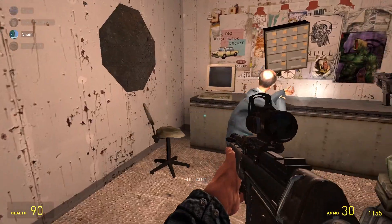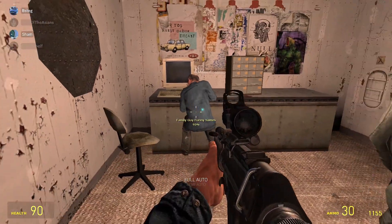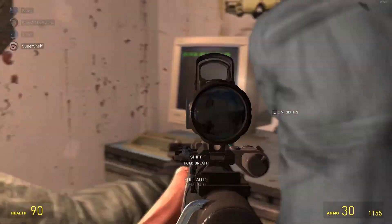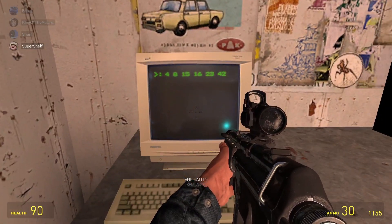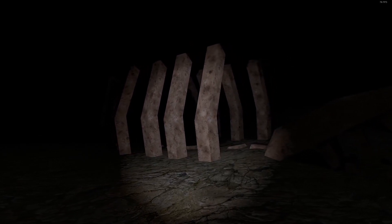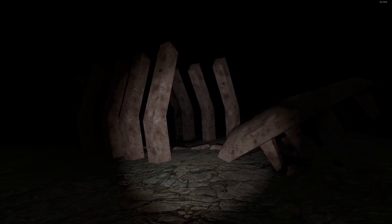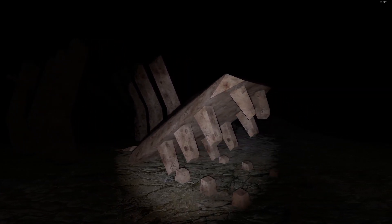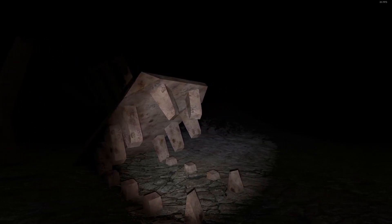Here's a piece of evidence that definitely has gone under most people's radar. While other things have been hiding in plain sight, this had to be discovered particularly. The numbers 4, 8, 15, 16, 23, and 42 appear in succession on a specific computer right outside the O2 room. These numbers frequently occur in the show Lost, where each corresponded with one of the final candidates to replace Jacob as protector of the island. Most importantly, they also formed the coefficients in an equation that predicted mankind's extinction. Whether the rest of the world above the water has gone extinct, as these numbers proclaim, is up to the imagination — but considering that Grey the Raptor took inspiration from Iron Lung, it can be safely assumed that something terrible has indeed occurred above the surface.